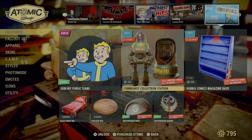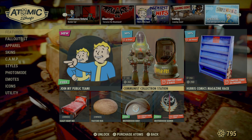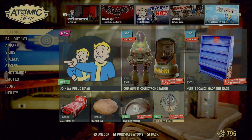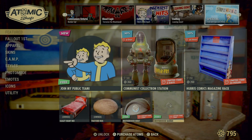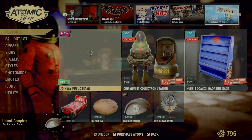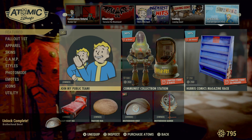And special offers — Brotherhood Beret and Banner. Looks like they're free right now. And a new Join My Public Team mode.